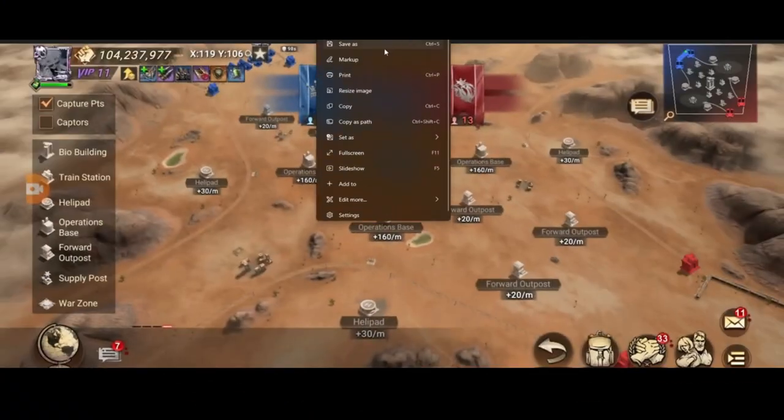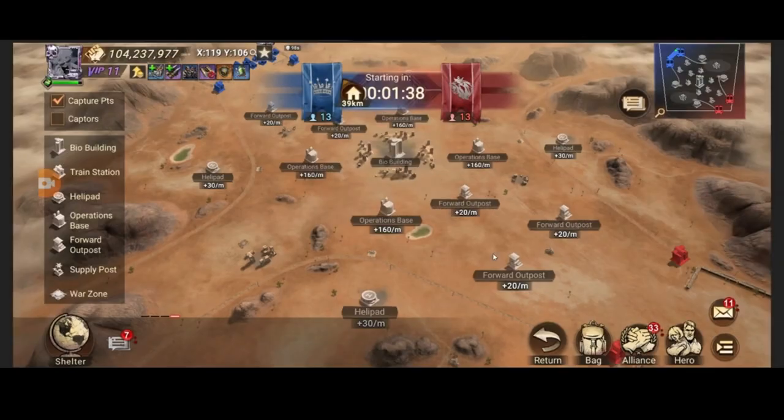Looking at the map here — each team spawns on one side: red team on one side, blue team on the other. It could be random which side you get. There are operation bases and outposts around the map that earn you a certain amount of points per minute once captured, and it takes some time — maybe a minute or two — to fully capture them before points start flowing.